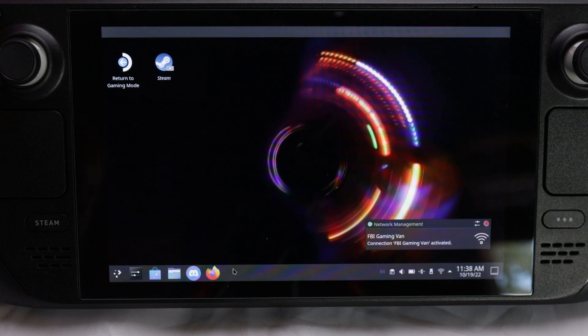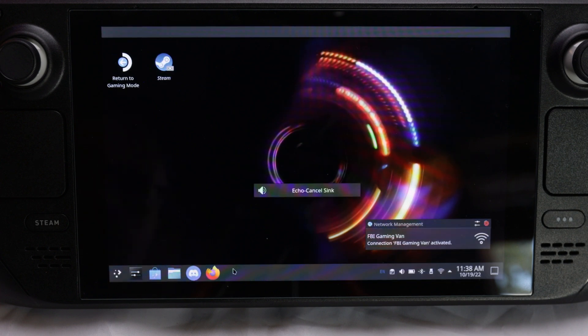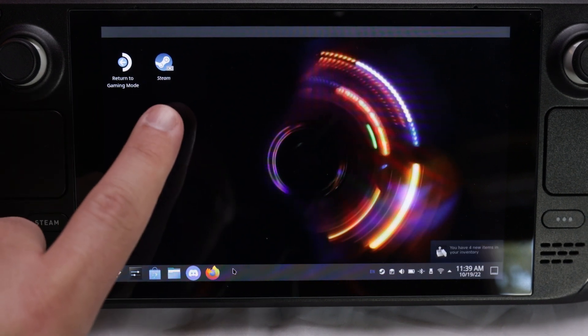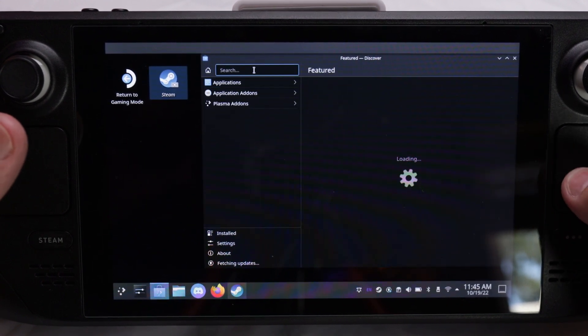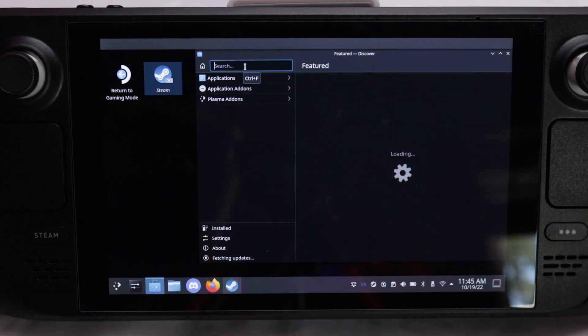Now that we're in desktop mode, you're going to see a return to gaming mode button, and right next to that will be Steam. This is going to be where you can download and install other programs, other launchers, and other things. The main thing I would say is when you first load into it, the Firefox web browser installer at the bottom did not work — it kept failing. So what I did is I deleted that out of my task menu, went into the Discover Center — the store — and searched Firefox, or you can search Chrome or whatever you're looking for. Even the desktop version of Discord is on here for Linux, and then I just installed it from there.